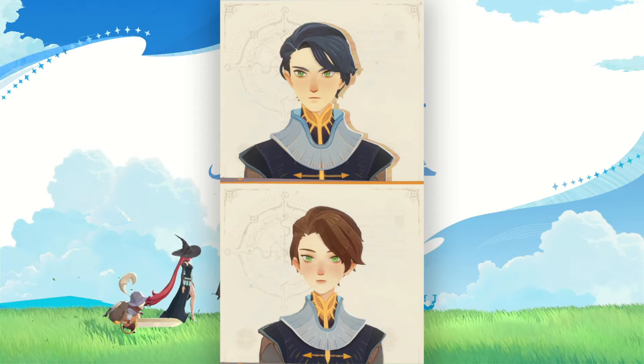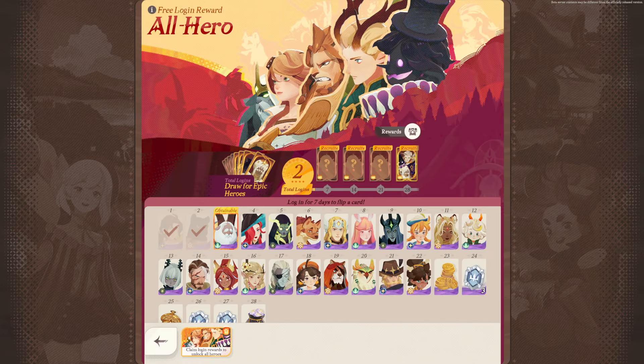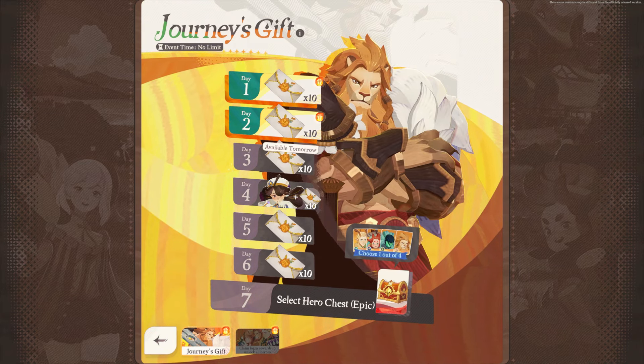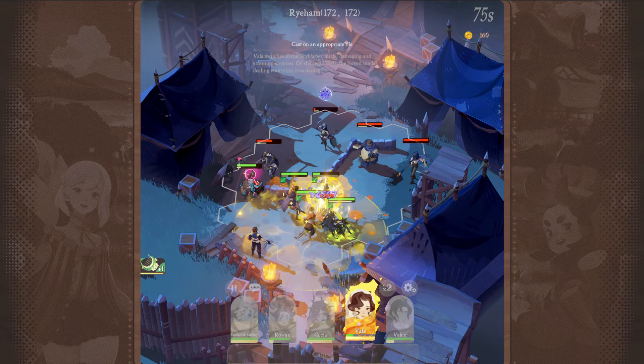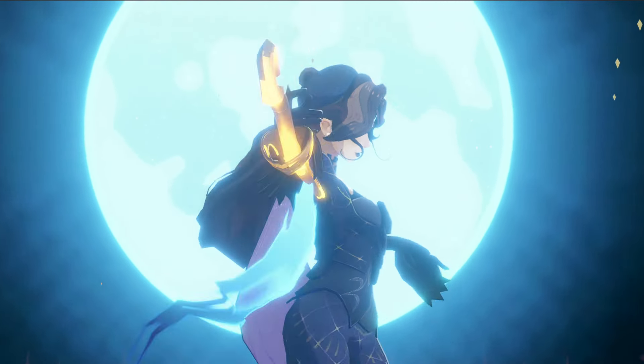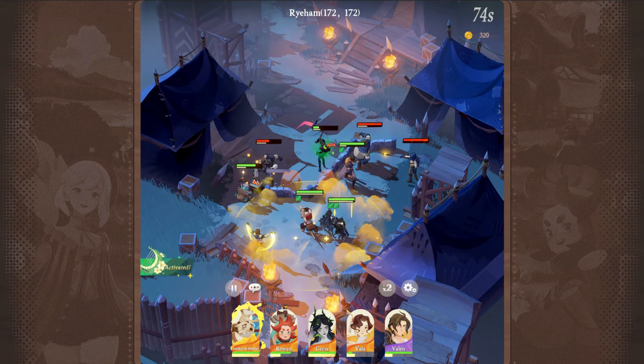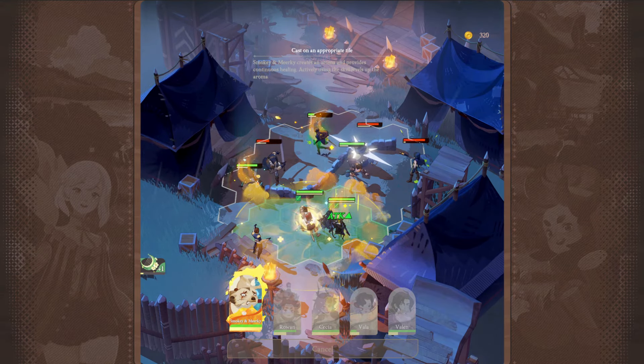During the official release, AFK Journey will give away more than 40 heroes of all qualities, including epic heroes for free, allowing players to experience the full range of combat strategies at no cost. AFK Journey will give away all the heroes gradually, and furthermore, by logging in for 7 days and participating in various events, players can get 200 plus draws for free.